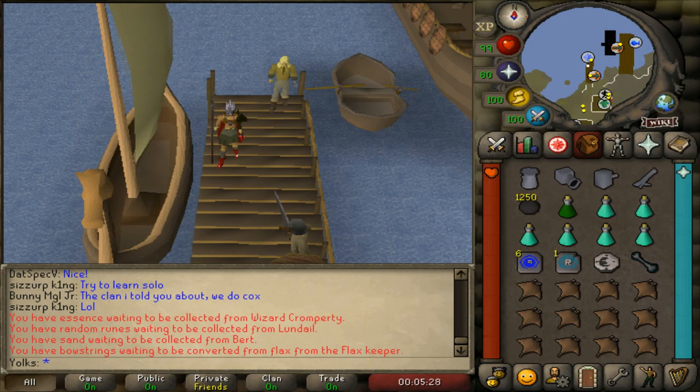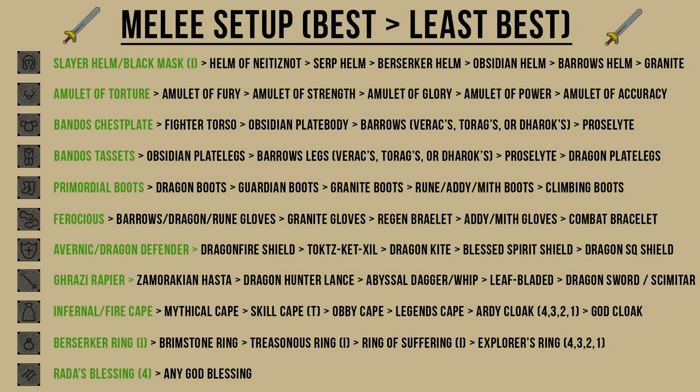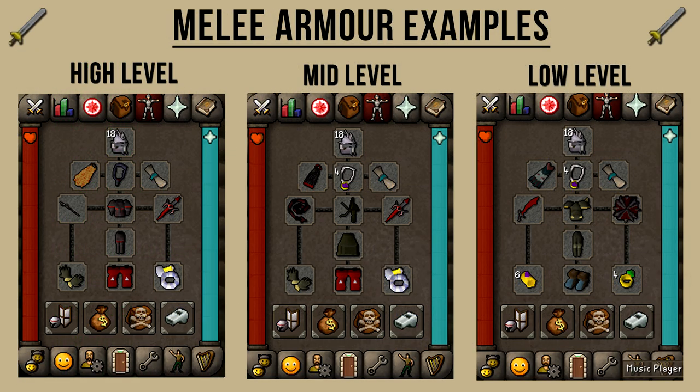In this guide, I'll only be showing you guys how to kill Suqahs with a melee-based setup. Suqahs are weak to ranged attacks as well, but I did try killing them with a blowpipe and I was getting absolutely slaughtered. So I made a small chart showing you guys some of the best armor pieces you can wear. The items highlighted in green are the items I'd recommend you focus on, as they give really good bonuses for doing this task. The armor choices in black are also very good alternatives you can use.